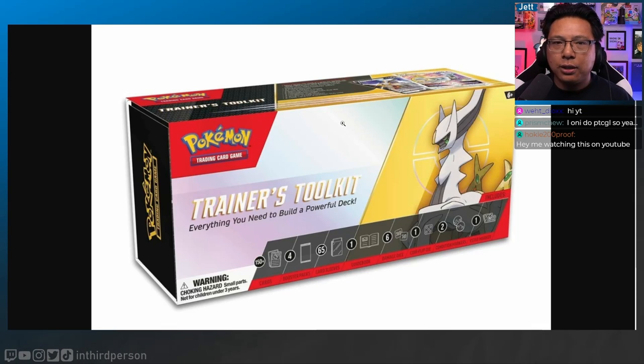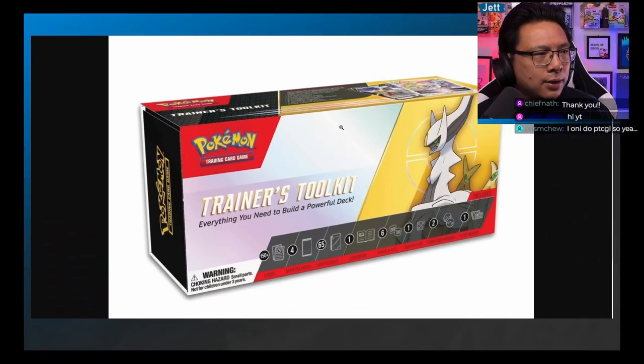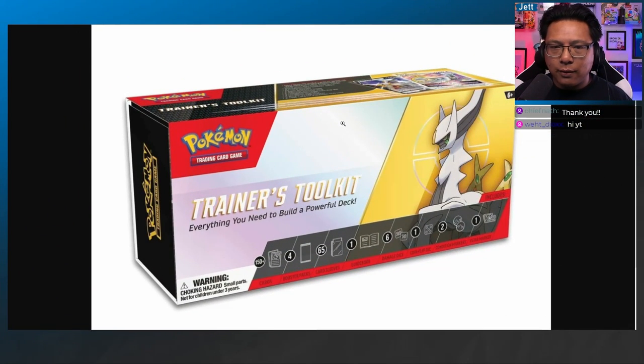The 2023 edition of the Trainer's Toolkit is out, and they advertise it as being everything you need to build a powerful deck. I believe this is the fourth iteration of the Trainer's Toolkit. I don't have the new one yet, but I do have last year's kit here with the Lumineon that came with it. I'm Jeff from InThirdPerson.com. Let's talk about this Trainer's Toolkit and generally who it's for.